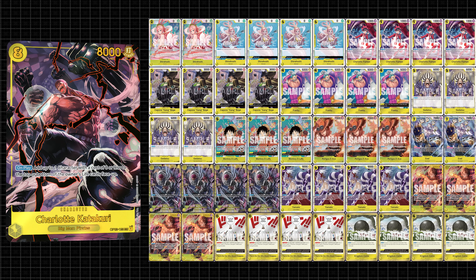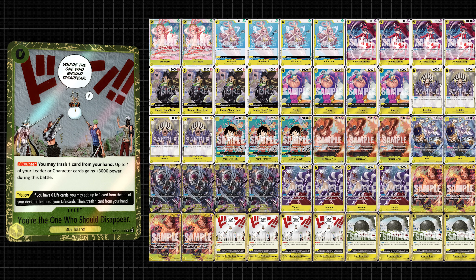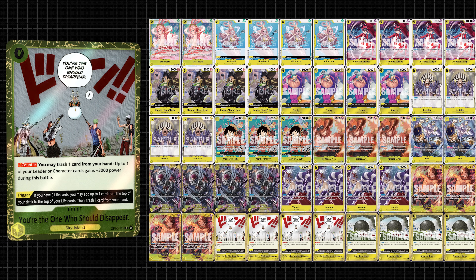Enel is very expensive, wanting to run eight expensive secret rares and some miscellaneous expensive yellow staples. This deck is really good, but honestly I'm not a fan of it, so I don't recommend it unless you really like the more toxic elements of yellow.